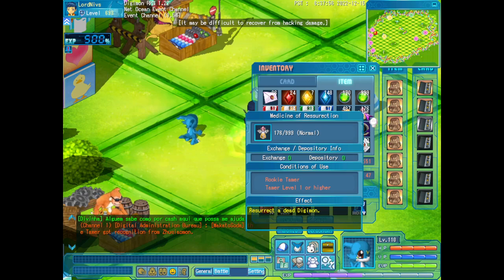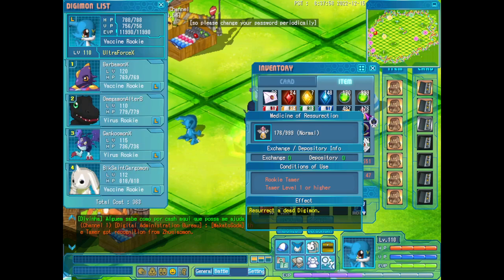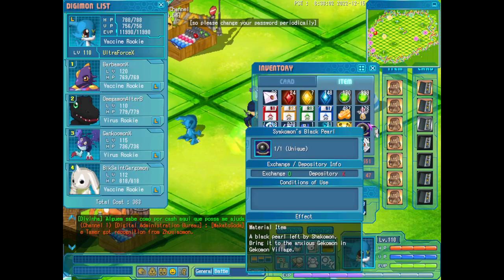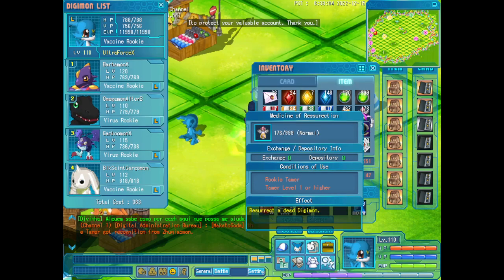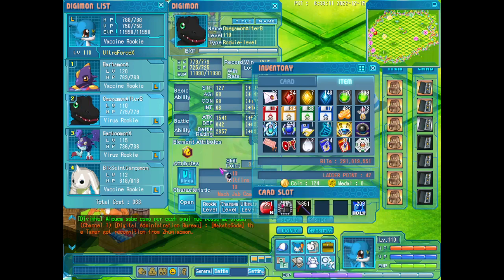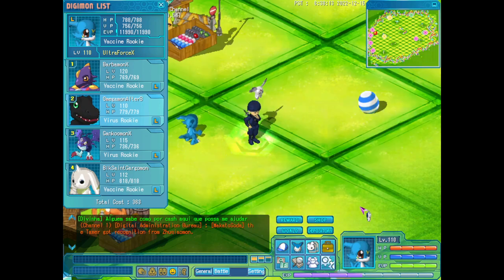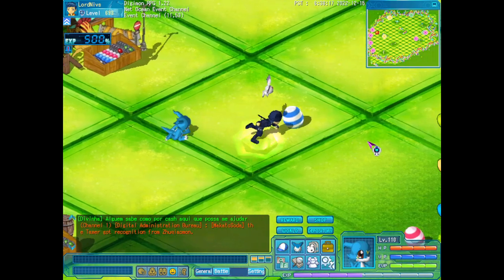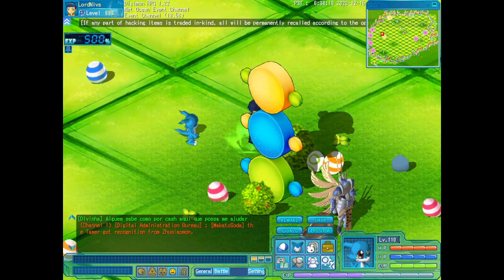Medicine of Resurrection — when your Digimon dies, just click on Digimon List, click on the Medicine of Resurrection, drag it onto the dead Digimon, and click. They will revive again. I think that is all for now.